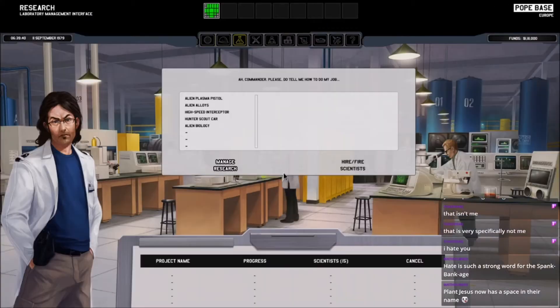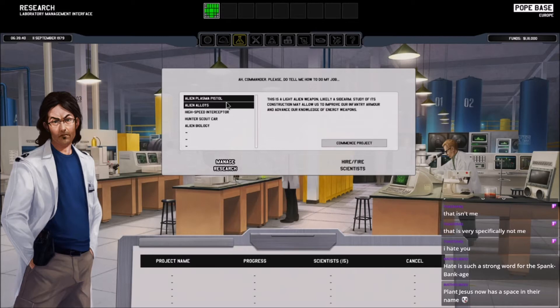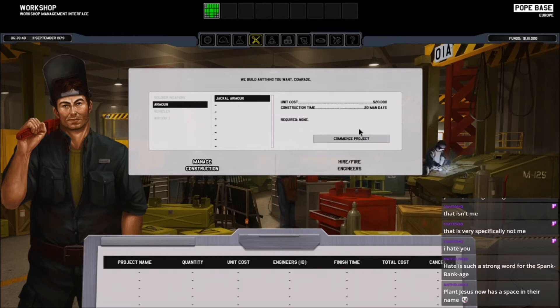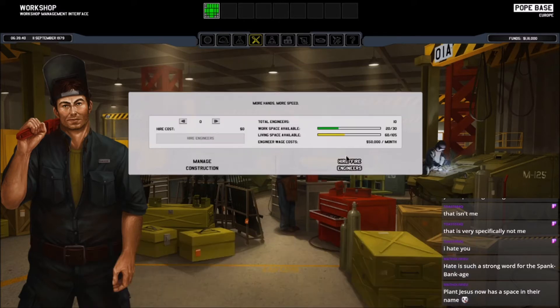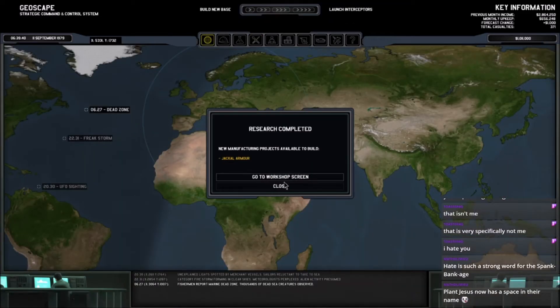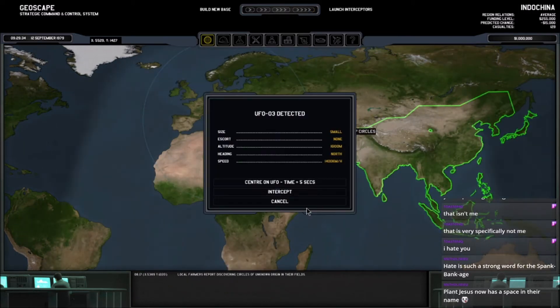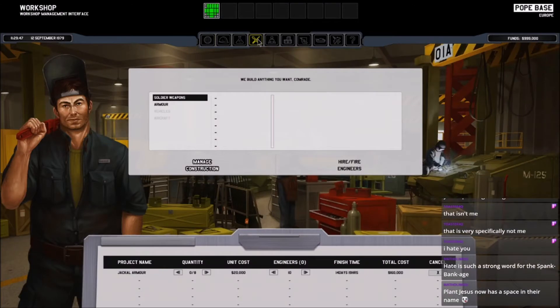Nobody panic. Let's do alloys next. Over here we need to hire engineers because it takes us two days to make a single set of armor and we need eight sets. We're going to hire as many engineers as we can. As soon as we see a UFO — there we go — we'll check how many suits we've made. None — we're 19 hours from finishing one set.